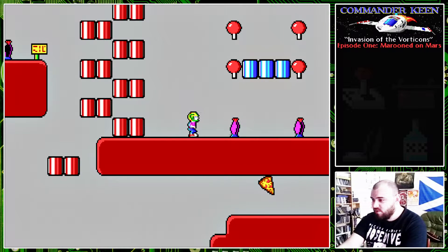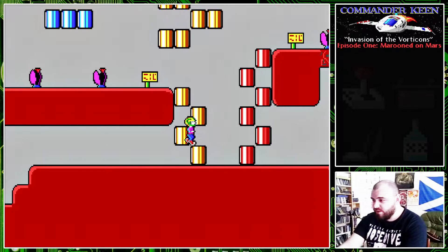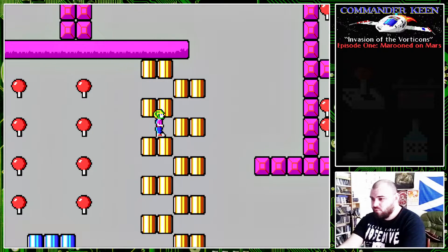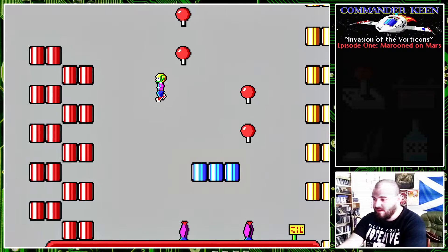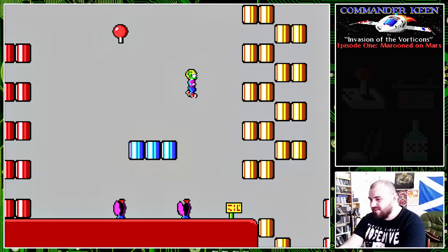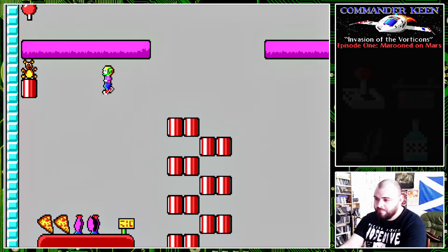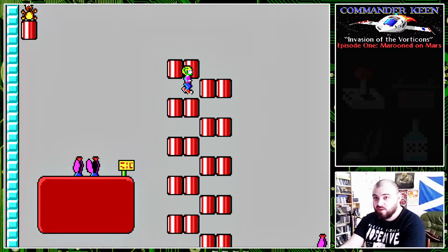There are a few more hazards dotted around here. As always, we'll pick up the points that we can get. I'm not going to go crazy and try to get everything, but I'll get whatever ones I can reasonably pick up without killing myself. You've got to watch out because a lot of the point items are meticulously placed above hazards. You can only take one touch of an enemy and that's you — you have to restart the level.